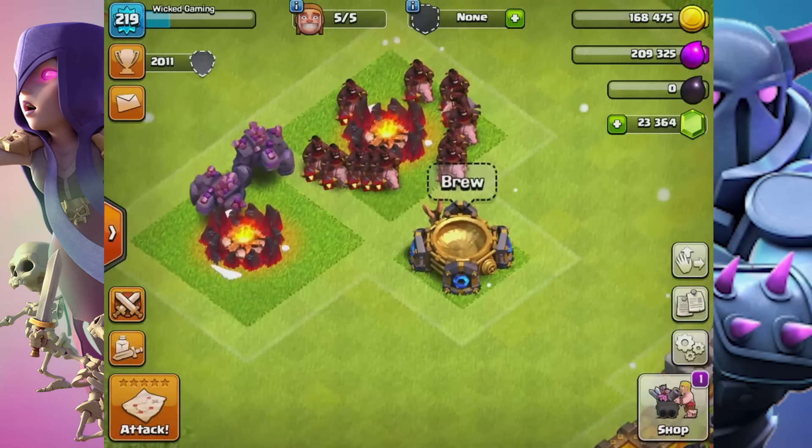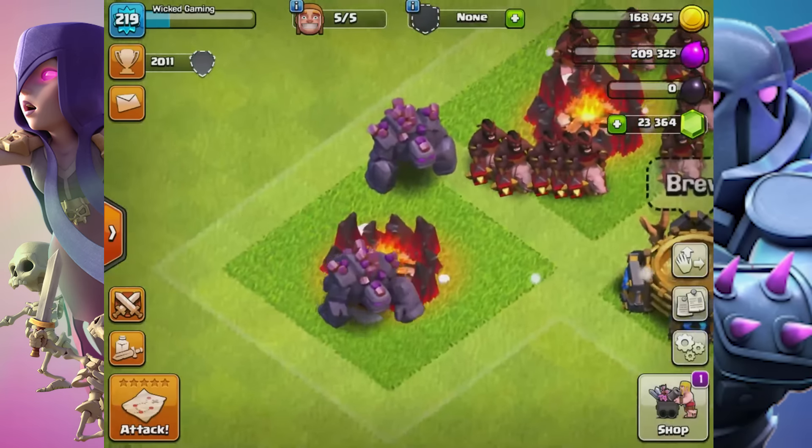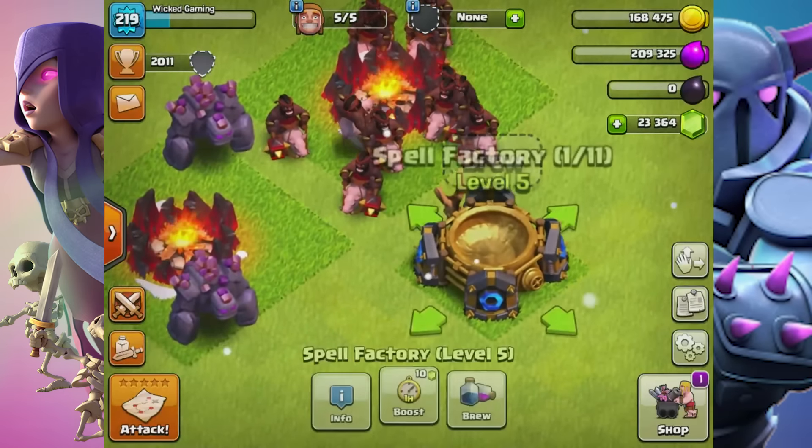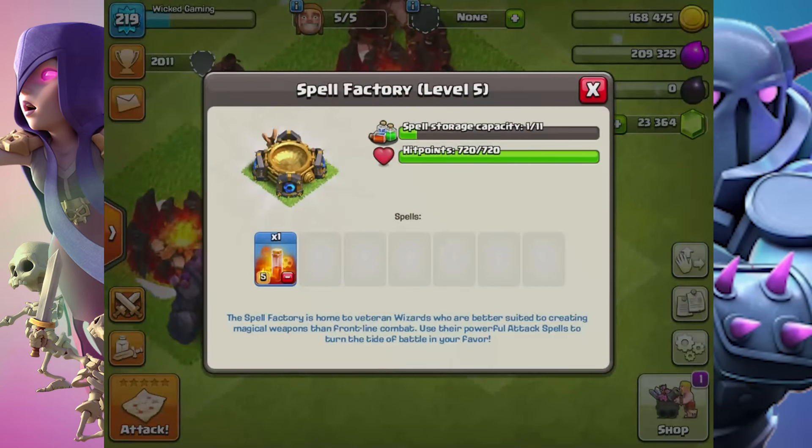The troops getting a level up are the Golem to level 6, Hog Rider to level 7, and the Poison Spell to level 5. Let's see these troops in action.